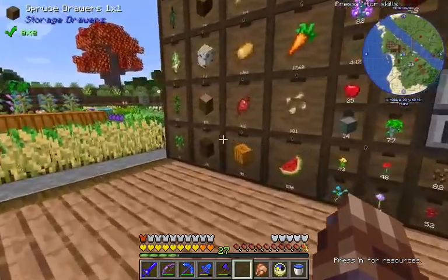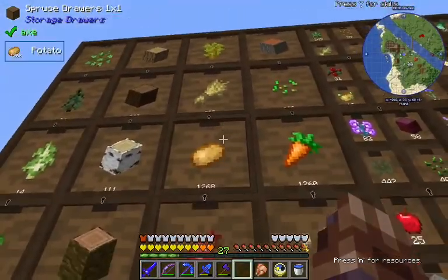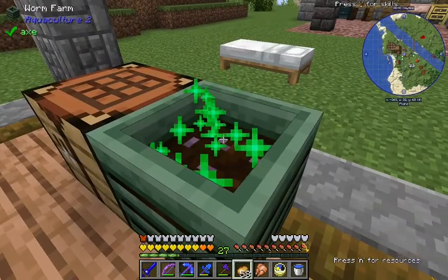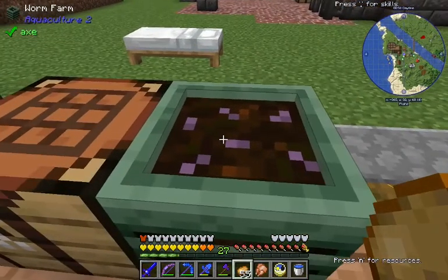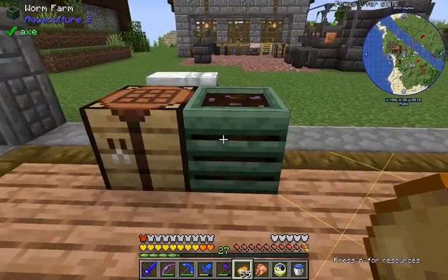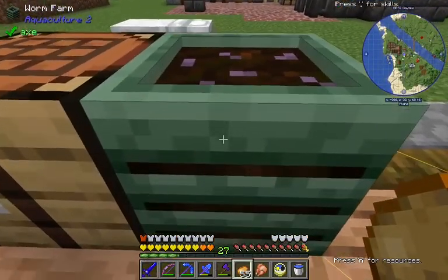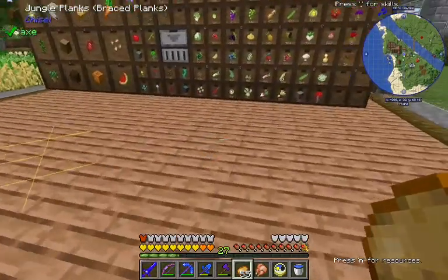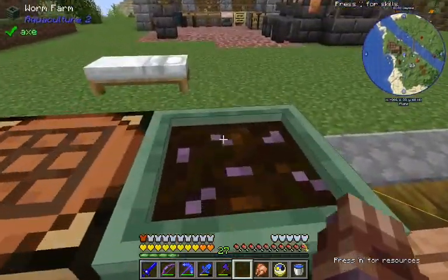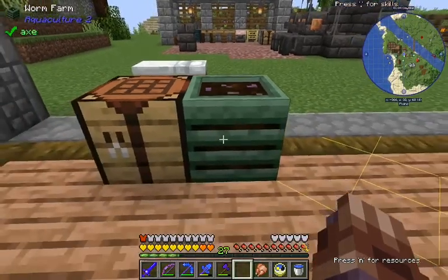We're gonna put it down. I think what we do is just put stuff in it. Yeah, okay. And then what — it makes worms? Alright. Well, we'll let that do its thing for now.